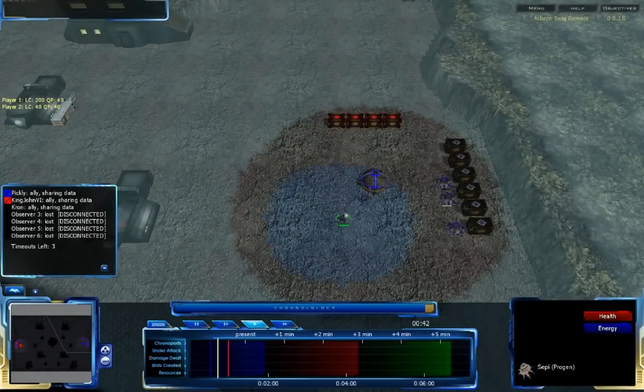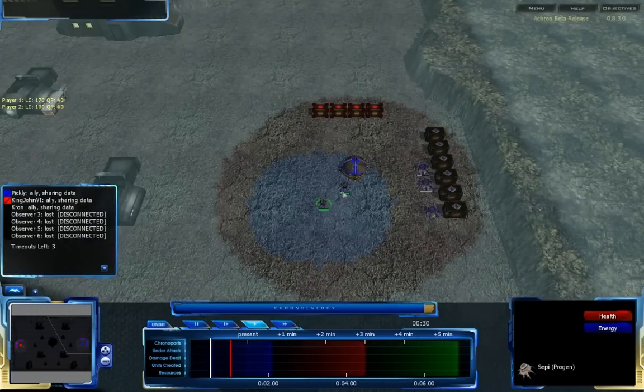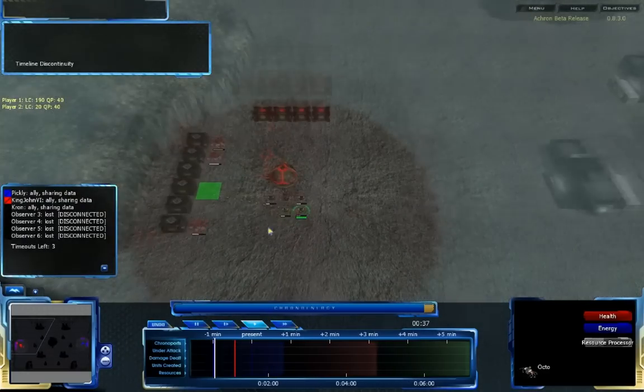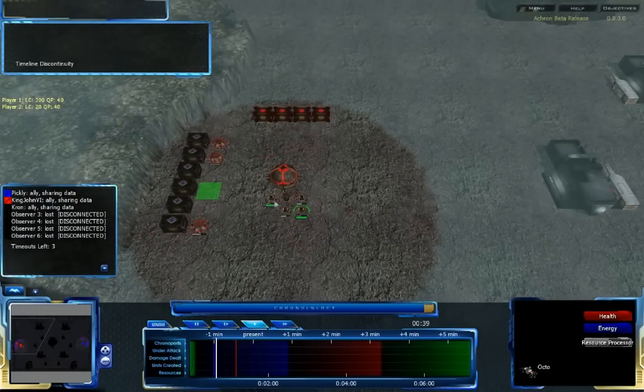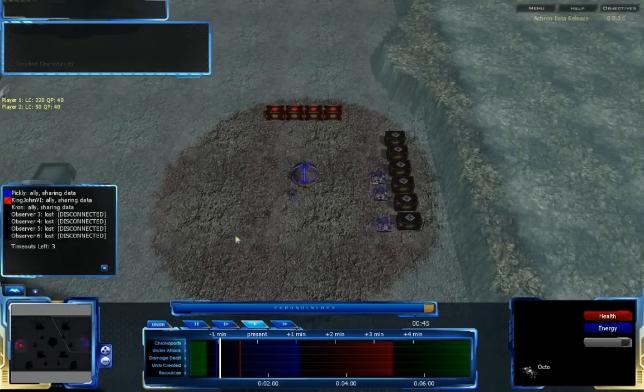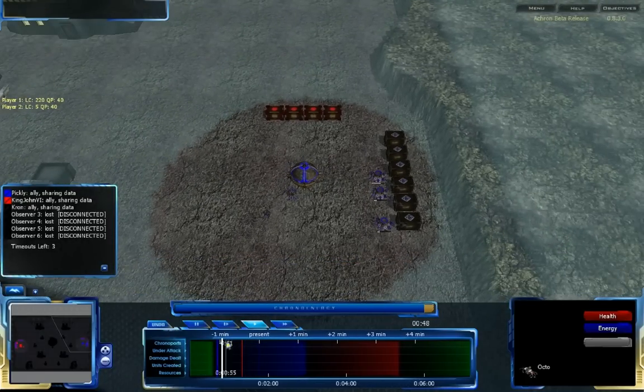At this point, Pickley seems to be going for a start I can't actually see — he's doing it further in the past. He has a Faro and a Seppie, so he's going to be going for some Octos very quickly. That's very typical. And King John VI has also got his Octos a bit sooner, going for resource processors for most of them, and one of them he has set up, presumably, for a scout. At this point, Pickley is going very slowly — he seems to be paused, taking a bit of time to think about his orders.